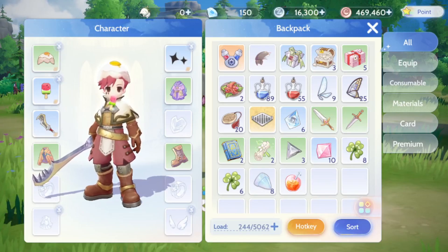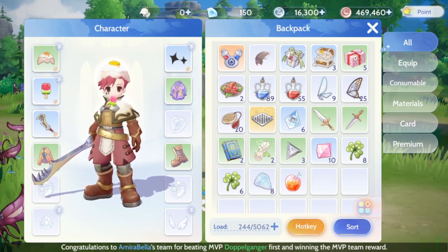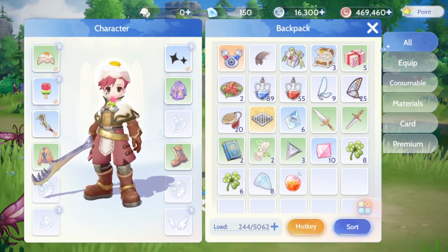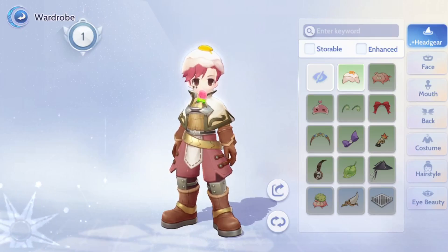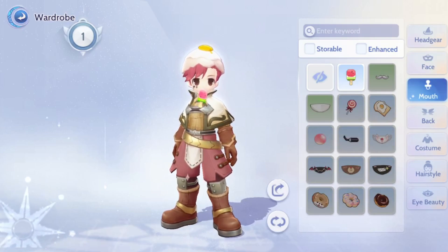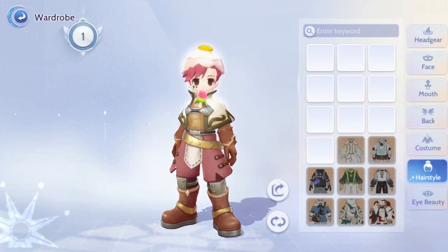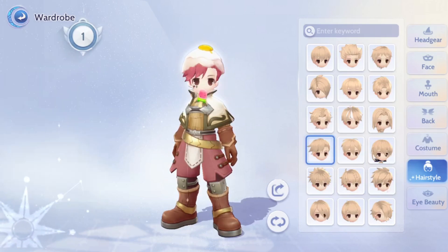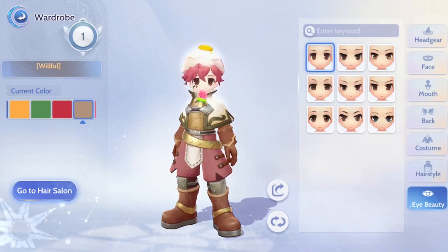Because the gacha system requires you to summon for costumes, you only need to gear one character — your main character — which is very nice because you don't have to worry about pulling multiple sets for every character. You just need whatever sets fit your job. You can pull for the stats you want, and if the stats don't fit your character but you want the aesthetic, there's a wardrobe where you can see all previously obtained pieces and customize your character however you want. You can even change your hairstyles at will by visiting the hair salon.